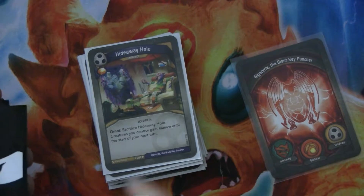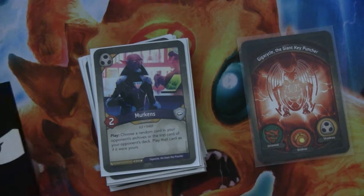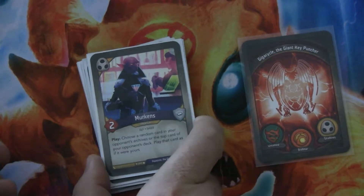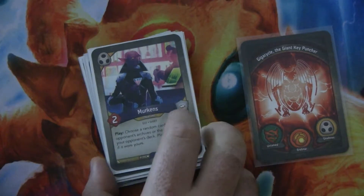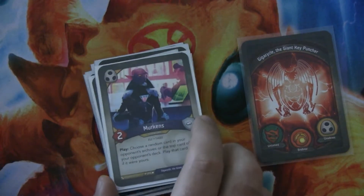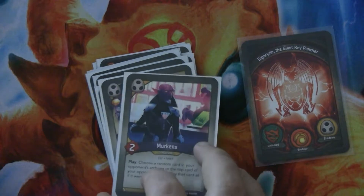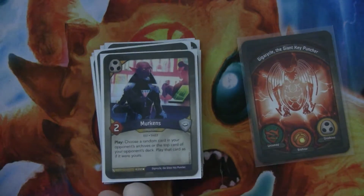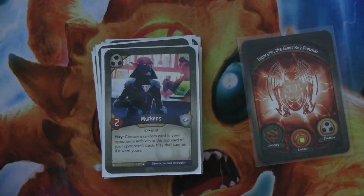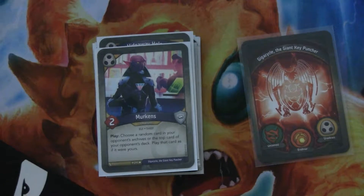Hideaway Hole is an artifact with a bonus amber. It has Omni — you sacrifice it and creatures you control gain Elusive until the start of your next turn. Merkins is a two-power elf thief. After you play him, you choose a random card in your opponent's archives or the top card of their deck, and play that card as if it were yours. People forget about the first part — they're used to having cards played off the deck, but you can play cards from their archives, which can be quite good. I got unlucky on Monday night — I needed a board wipe, knew my opponent had Gateway, but they'd actually archived Arise and I had nothing to Arise, so it was terrible.